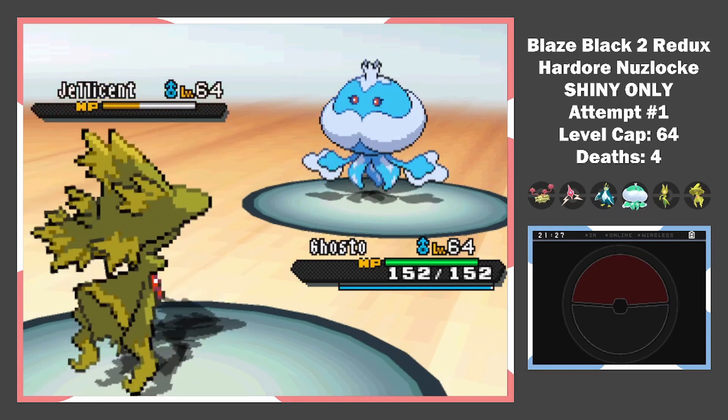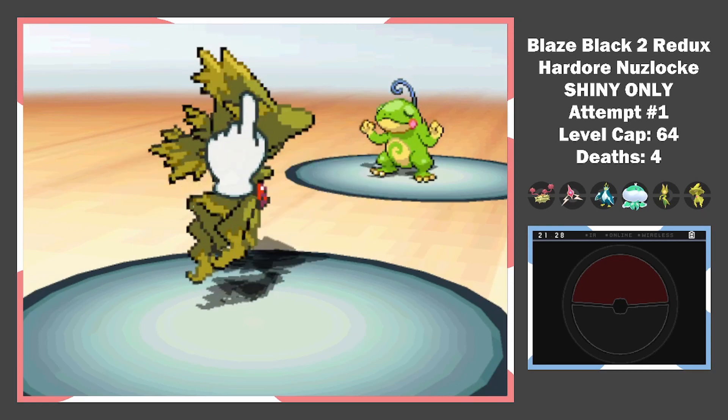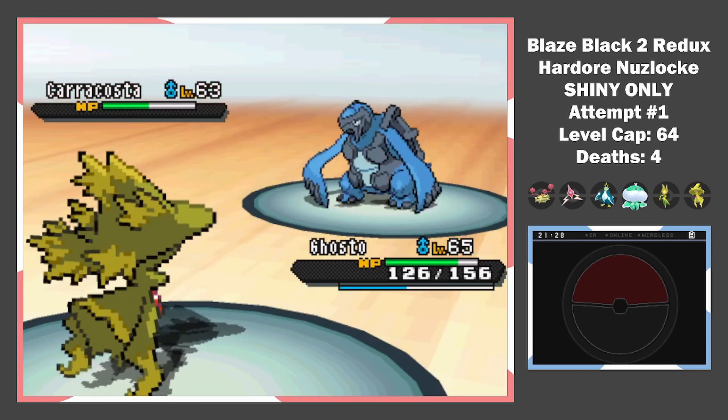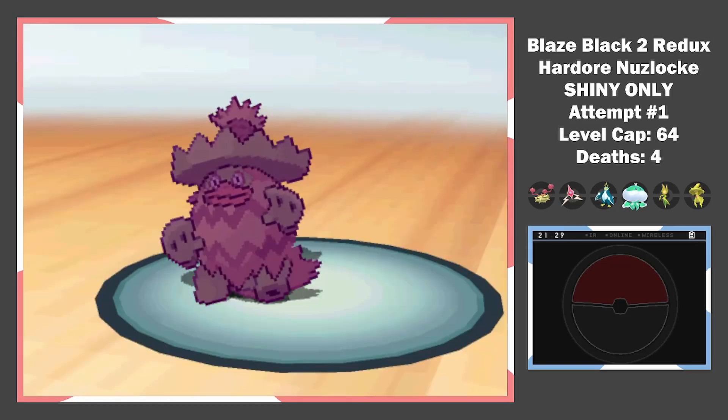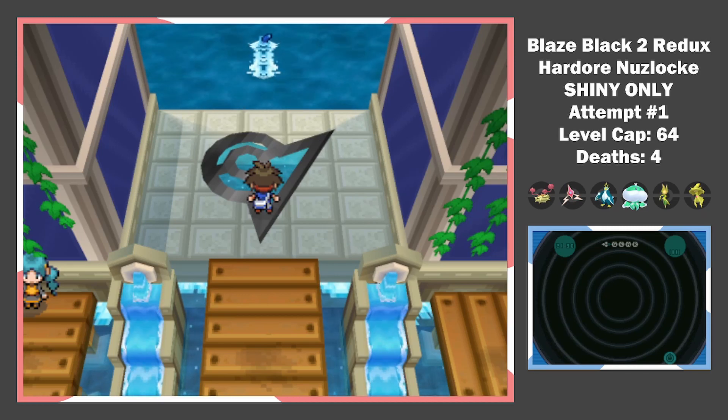But this time we can only get one Nasty Plot off. Since Politoed was asleep, I took the chance to get a second one. From there, no one could stop us — one after the other, I drown his Pokemon in their own tears. Ghost for President 2024. He gets sad and goes for a swim. Probably some weird Aquaman habits. Time for a couple of last encounters: an Alomomola from Humilau, and a Tynamo in a cave south of the city.